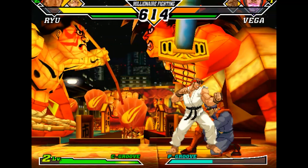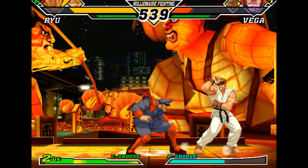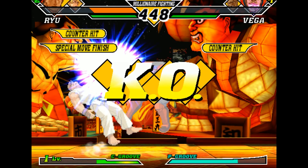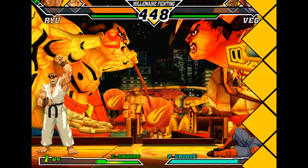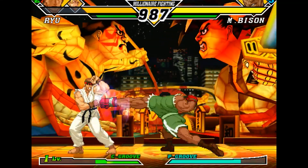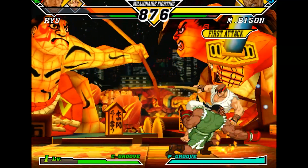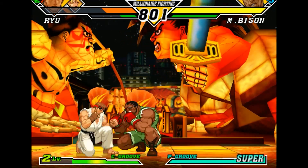He's playing P-Groove Bison, which is the parry groove but hard to use — you have a short jump and you can parry everything. C-Groove is pretty much like Street Fighter Alpha style: you have your level three super, access to air block, and you can alpha counter. Looking at the boxer using P-Groove — the meter is different, you only have access to one big level three super in P-Groove and a short jump. I'm getting so excited just watching this, this is amazing.